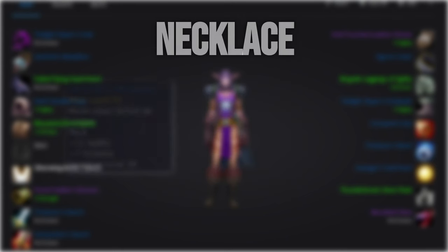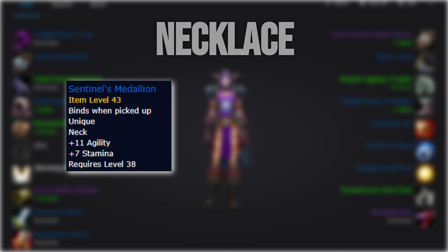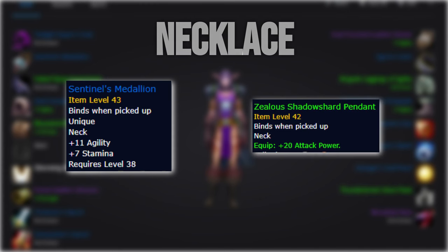For the neck, you'll want to pick up the Warsong Neck for the 11 agility. The Celis Shadow Shard Pendant from the Maraudon quest is also a viable option if you didn't get honored with the Silverwing Sentinels. Remember that you don't actually need to go inside the dungeon to finish the quest.